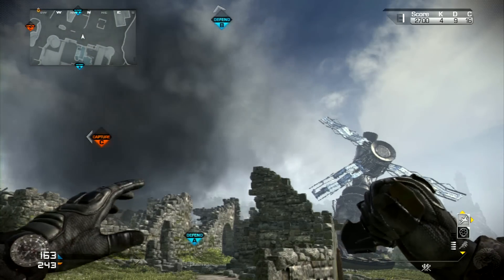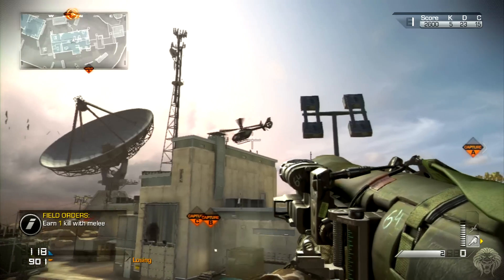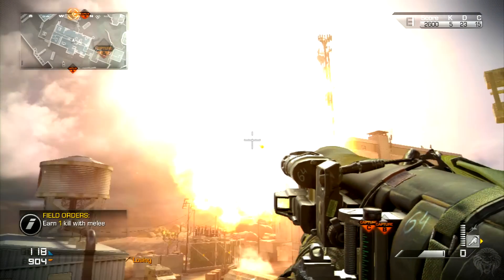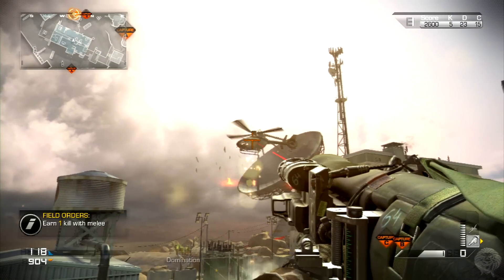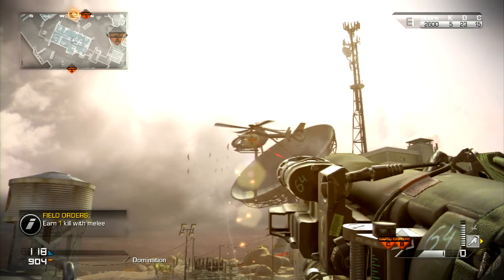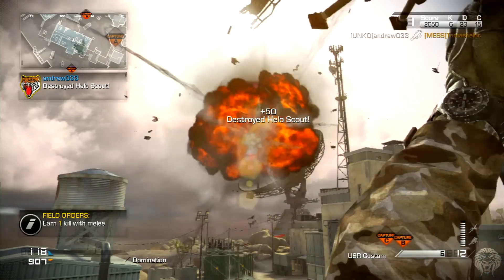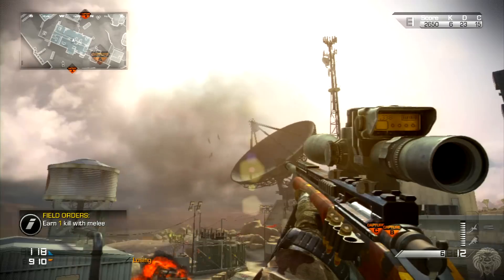Something else that's really cool is the helo pilot — I believe it's an 11 or 12 killstreak. Once you're in it, it has the ability to deploy flares. Sometimes it's computer controlled, but sometimes there's an actual button you can press as the helo pilot gunner to deploy flares, which will divert any missiles. When that happens the missiles will be diverted, so you need to make sure you're either really close to it or you fire multiple missiles at a time. You can fire two lots of two rockets out of the Mors launcher. Make sure you're being a team player and taking down air support, because it's always really annoying when there's a helicopter flying around.